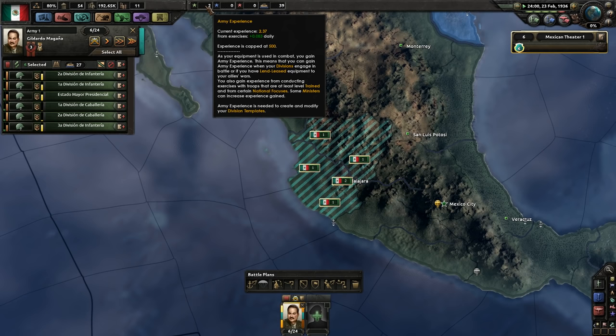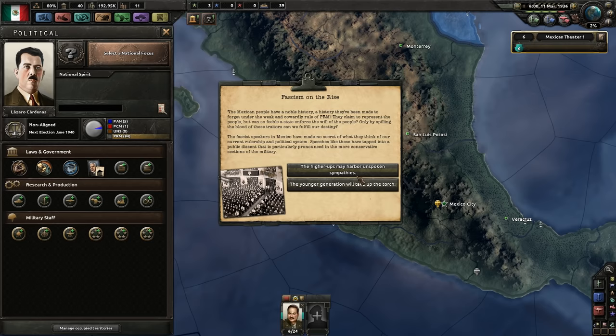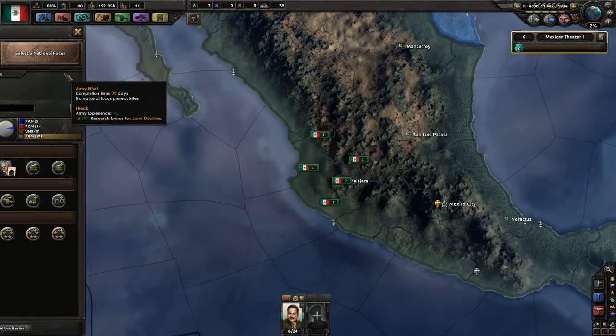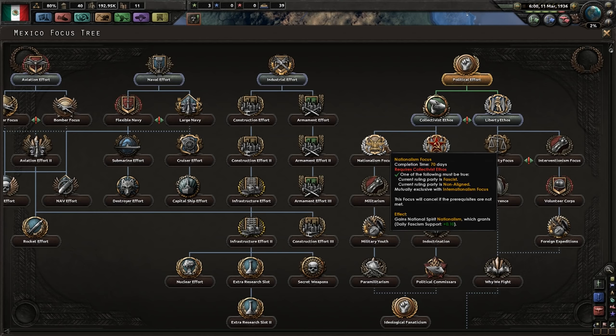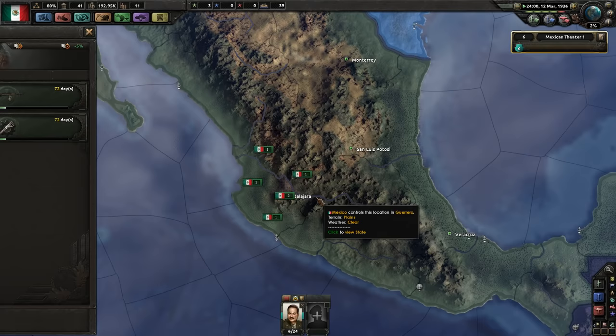I think it's the right call to do those Central American wars first before the US. Can we actually get up to five army experience just from exercises? Possibly, probably not. I'm gonna do my best to get into the actual meat of the war quickly. Let's go ahead and hire our fascist demagogue. From looking at the wiki, the bottom option is better for actually generating stuff. We could go straight to army effort — we want to get land doctrine started right as the other researchers finish.